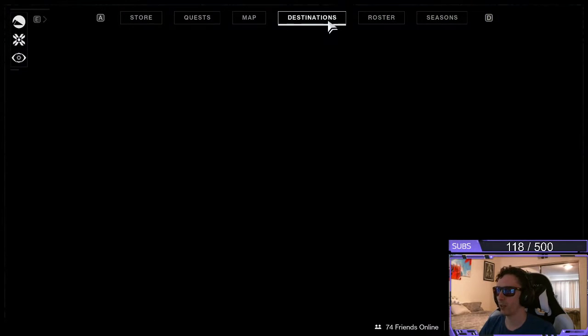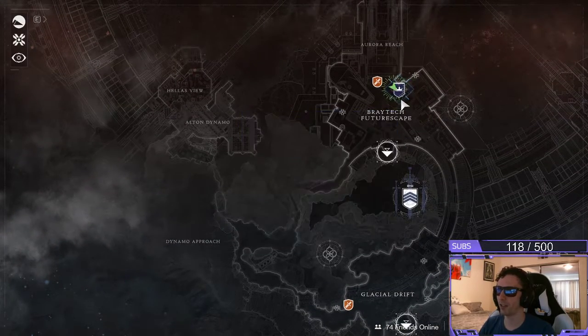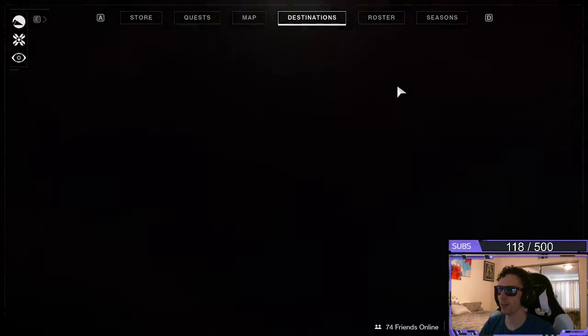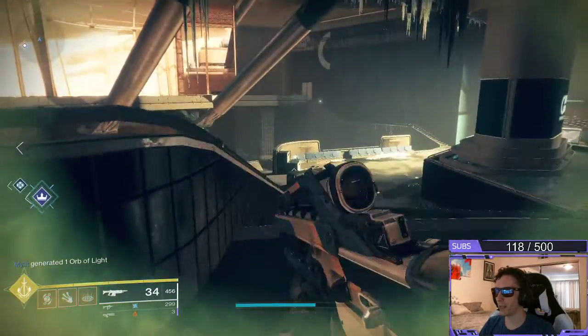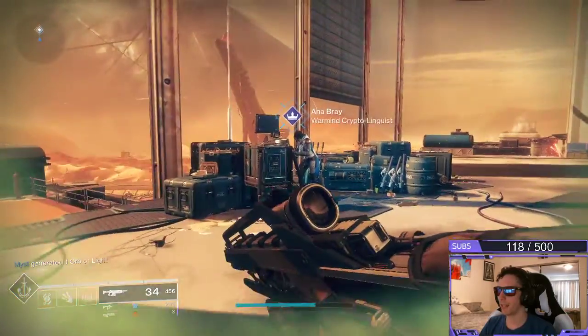We have to go visit Anna Bray to do this. Go to your Destinations tab, click on Mars, Fast Travel to Braytech Futurescape, and you're going to see the little blue icon for the quest here. You're going to head right up these sets of stairs, and once you get up to the set of stairs here, you're going to see Anna Bray right here.